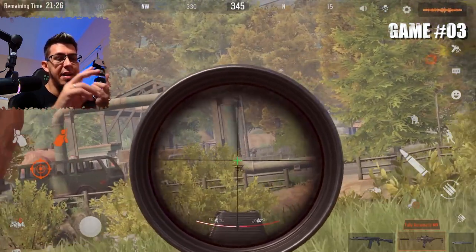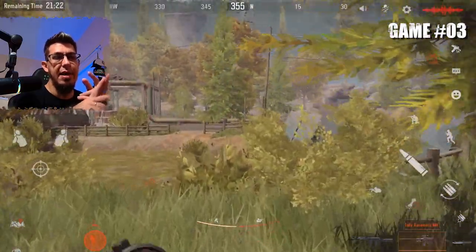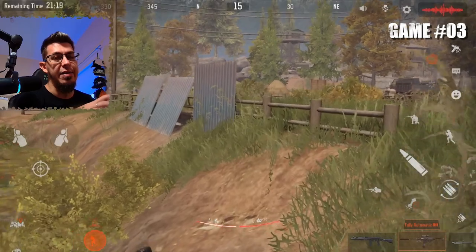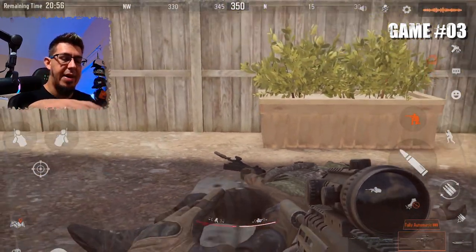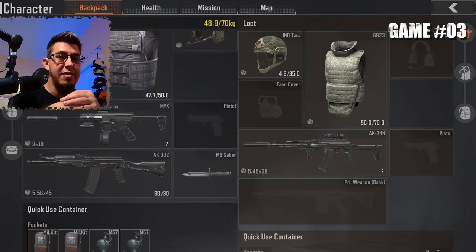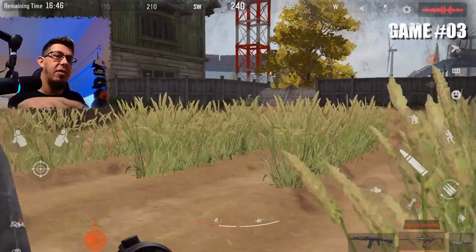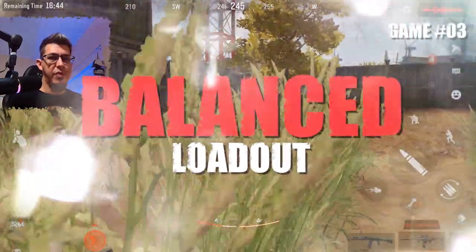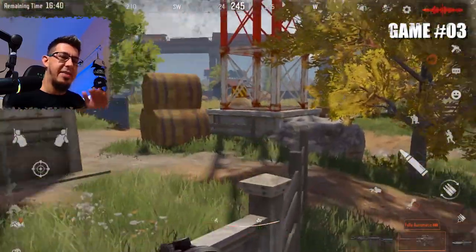If you keep the farm boss alive, he can actually help you by revealing other players. If you hear him getting into a fight, you know another player or team is around — which gives you an advantage. You'll know where they are and you can decide whether to fight them or avoid them. The minimum requirements on this map are 30k, but I wouldn't go that low.